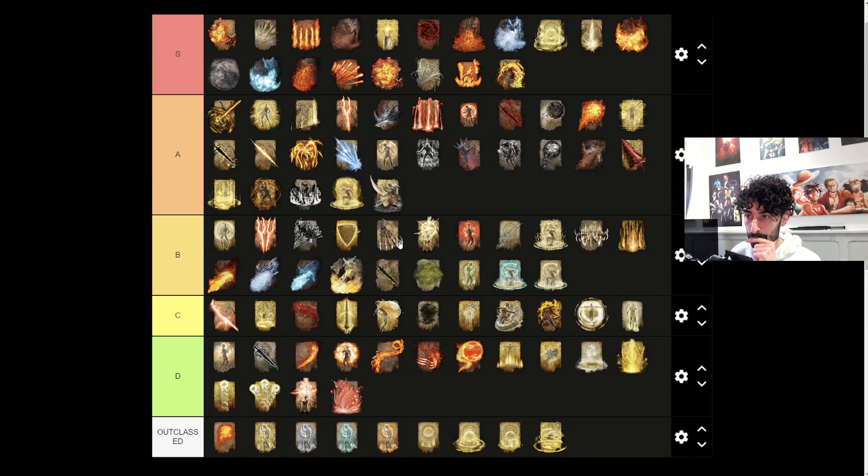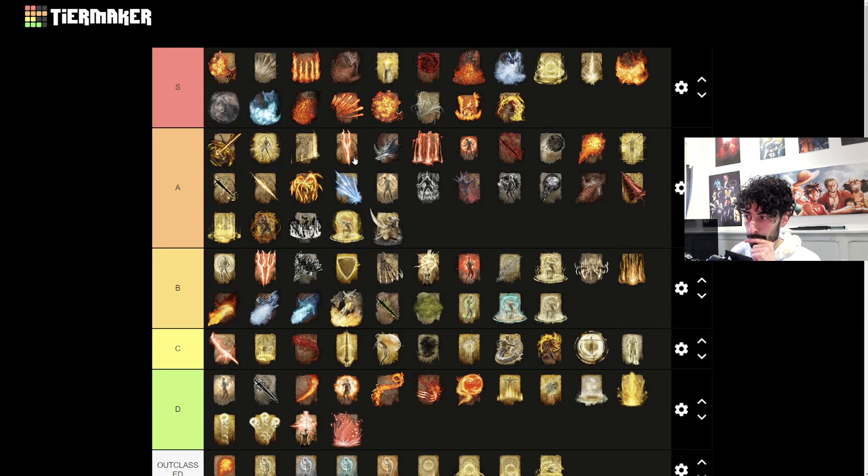I feel like I'm pretty happy with this list. Gravel Stone still buffs certain spells. The Dragon Lightning Strike should be S tier because the Dragon Communion Seal plus the Gravel Stone still buffs that one. Dragon Communion spells are based dragon spells - but that's still a lightning spell. The dragon spells are like the dragon head spells.